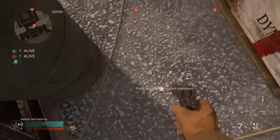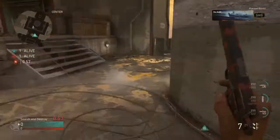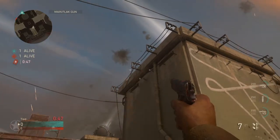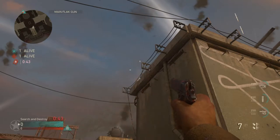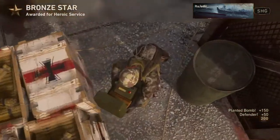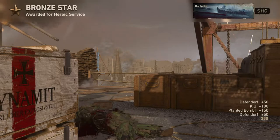Moving over to the B-bomb, plant where I show you here and then run over to the cannon we just banked a knife off of. Get yourself stuck in this corner, line up the right tip of your right pistol crosshair with where that electric thing is connected to the wall, then crouch and throw your knife when you know the enemy's defusing for a really nice double bank shot to take out the defuser. Be careful on both of those spots for Flak Tower because you are gonna be in the open.